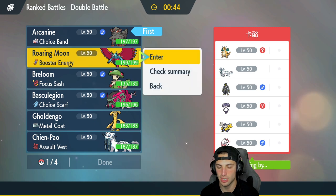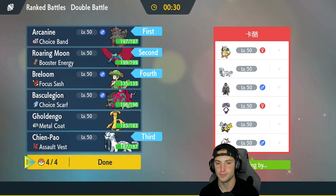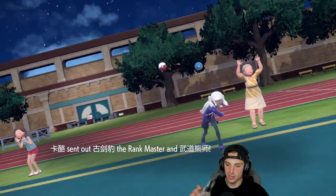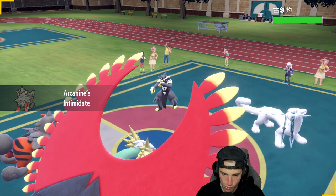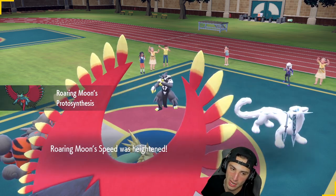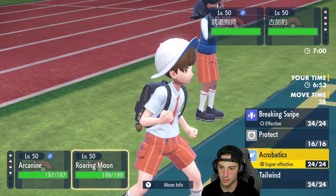Dropping physical attack stats with Intimidate — we can really get after it. The opponent leads what we think is Bingo — two physical attackers, so Intimidate is lovely. We have a lot of speed. I'm thinking of Terastallizing Arcanine and popping Tailwind while dropping Rock Slide too. I'm going to Terastallize — Rock Slide, yes — protect or Tailwind? Actually I like Acrobatics here to outspeed Urshifu and just dump on it.